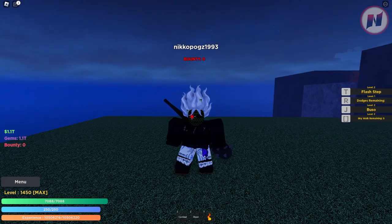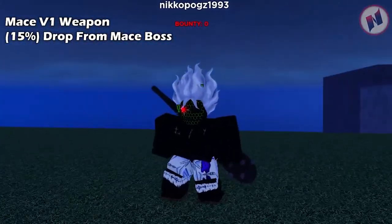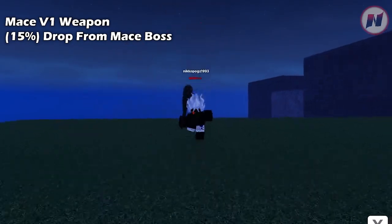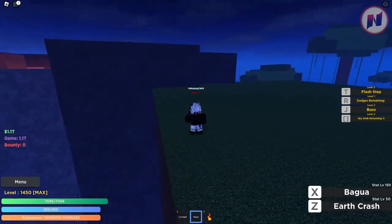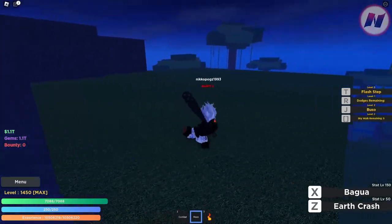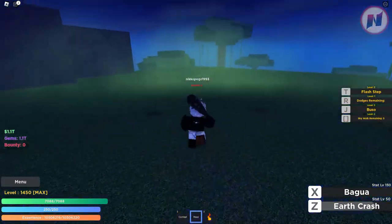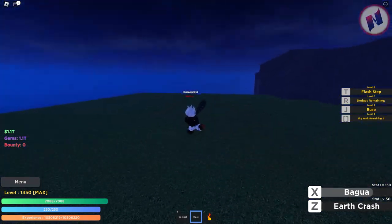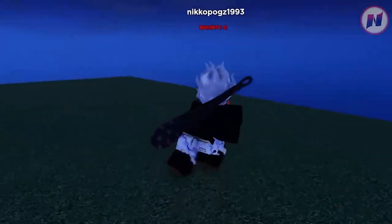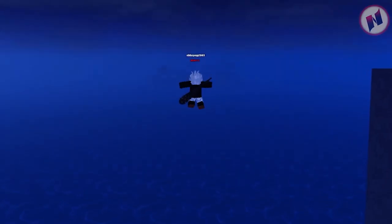The second drop is this weapon — take a look at that, it's really cool. It's probably one of the best weapons in this game, and it also has a 15% drop rate. Here's a showcase: the first skill looks like this, and the second skill is a dash. So those are the drops you can get after killing the maze boss.